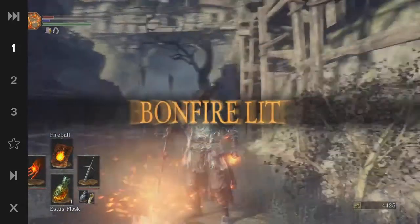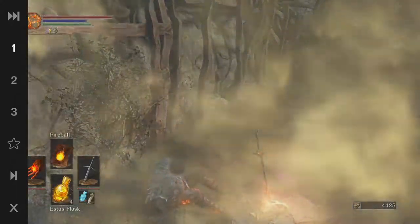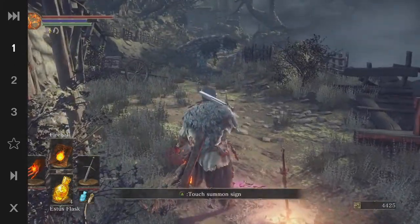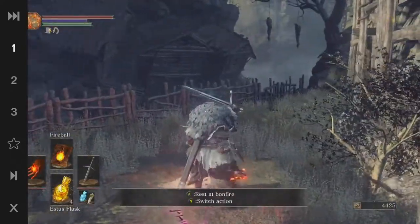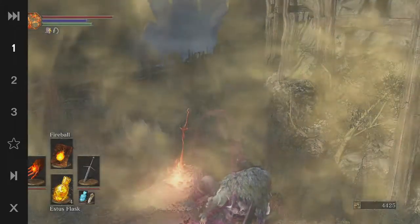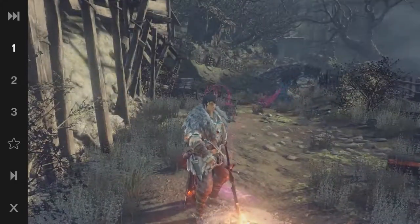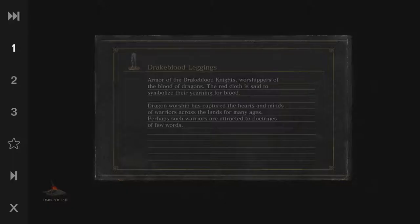Hit this and rest. Now this is a guy with the purple summoning sign — he's a mad phantom, he can kill you. So I'm not going to touch him, at least not right now. I'm going to wrap this video up pretty soon. I'm going to upgrade my claymore real quick — pretty nice, claymore upgraded boys.